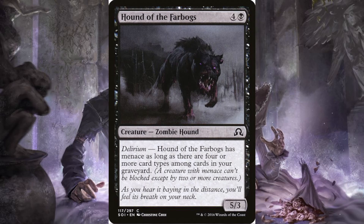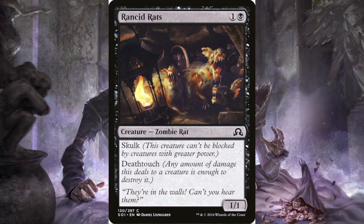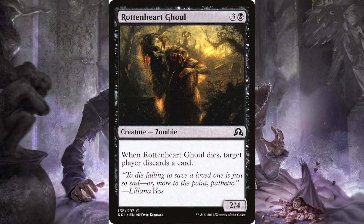Rancid Rats: I love playing with this card. It's a zombie but also a good blocker — a one-one for two with deathtouch. We do better nowadays with one-ones for one with deathtouch, but it also has skulk and deathtouch. I love the flavor text: 'In the walls, can't you hear them?' — with no attributed speaker, so they either died or weren't important. Rotten Heart Ghoul — oh look, it's me: for three and a black you get a two-four zombie, and when it dies, target player discards a card.